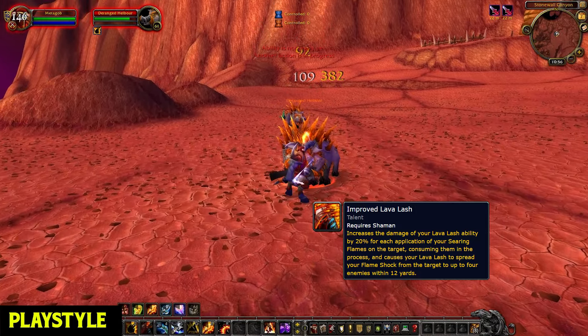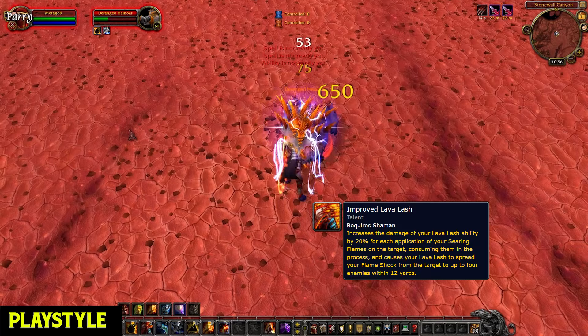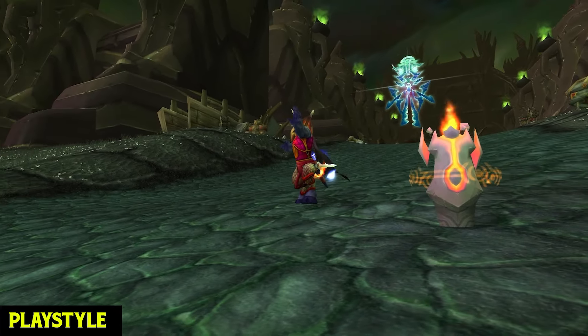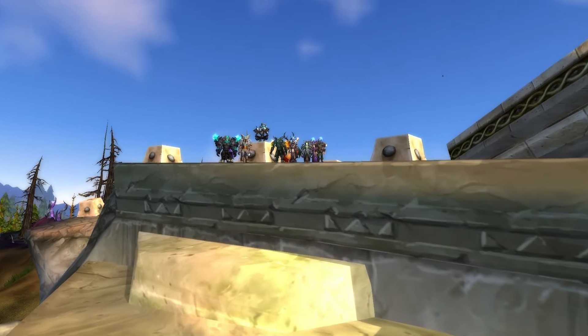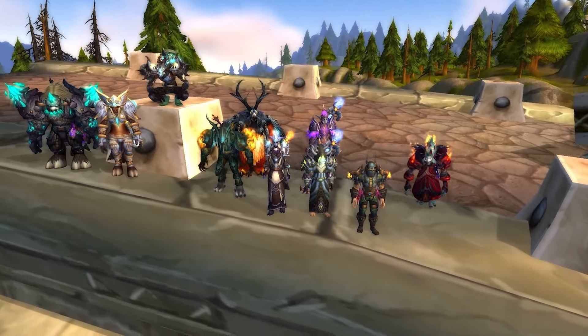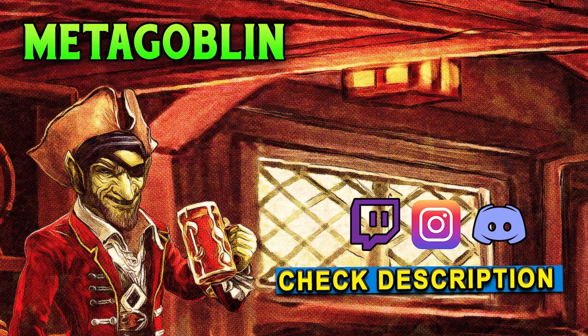The playstyle is pretty straightforward. Pull mobs with Flame Shock while on your mount, clump them together, then use Fire Nova before dropping your Magma Totem. When you have 5 stacks of Maelstrom Weapon, use Chain Lightning. Remember, at level 57 you can use Lava Lash to spread your Flame Shock, which happens because of the Improved Lava Lash talent. Also remember to keep Lightning Shield and Flametongue Weapon up at all times.